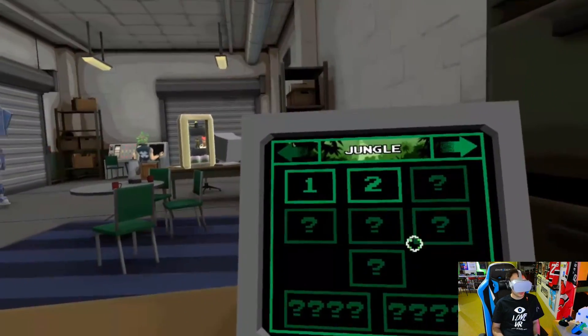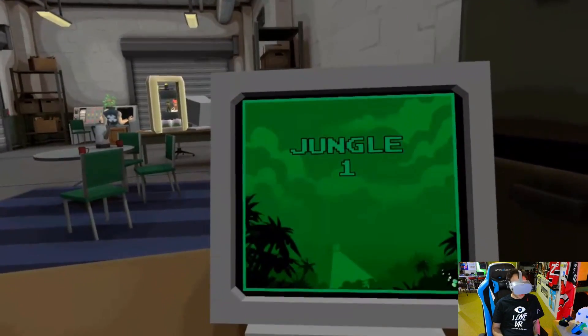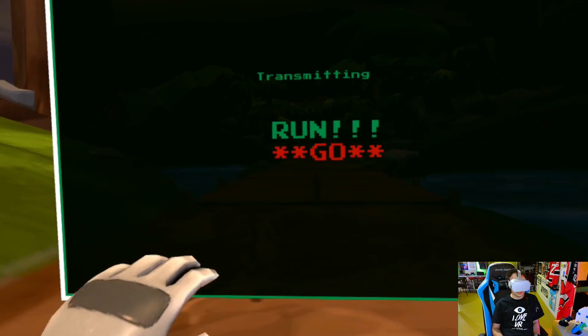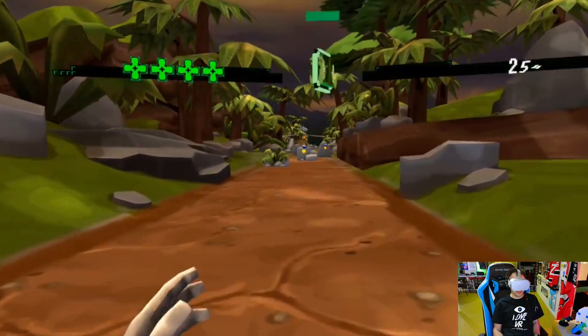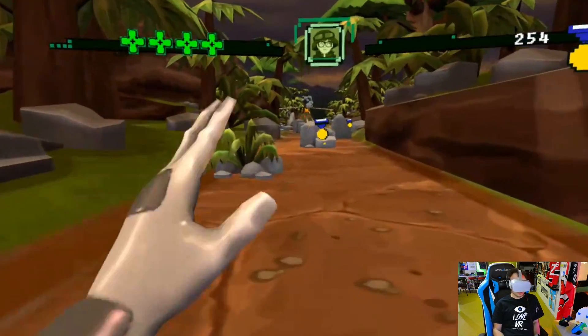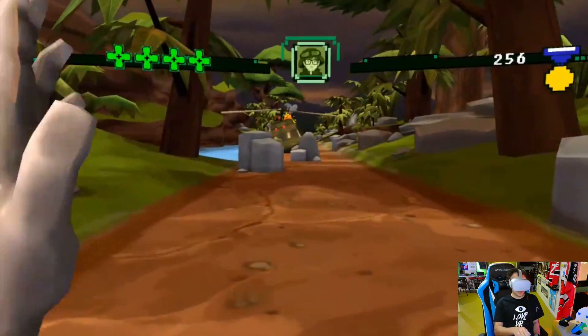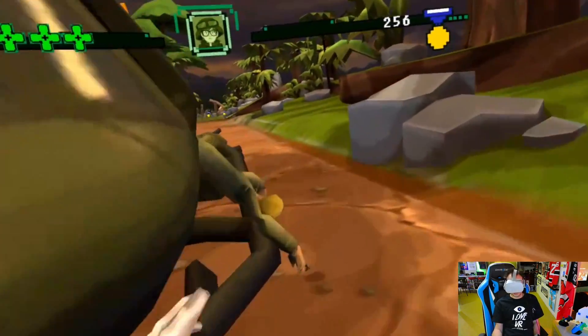We're going to go ahead and start with Chapter One. I can't promise we're not going to fail sometimes, because even knowing the controls, there's a lot going on and the game is actually pretty decently hard. This game changes all the time. The first level here is a running level, but there's more to it than that. What I'm doing here is moving the Oculus controller left or right.